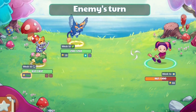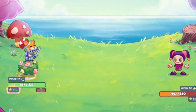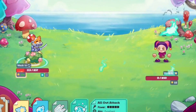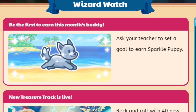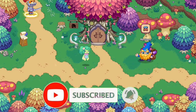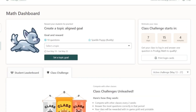In this video I'm going to show you how to get a sparkle puppy. If it isn't obvious, you need to create a teacher account. To do that, just create a teacher account, go to classroom, join the classroom code, and now let me show you what to do once you have your student joined into your teacher account.